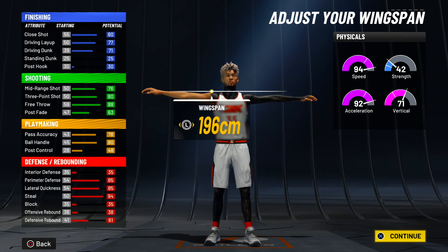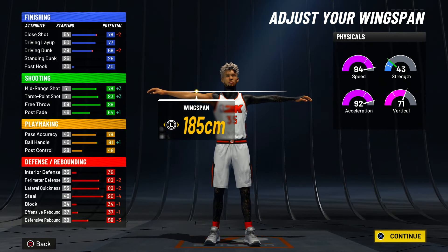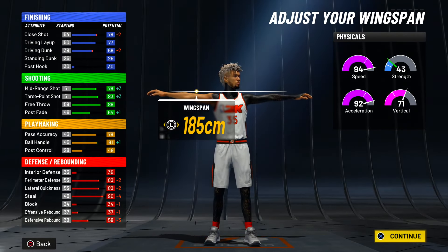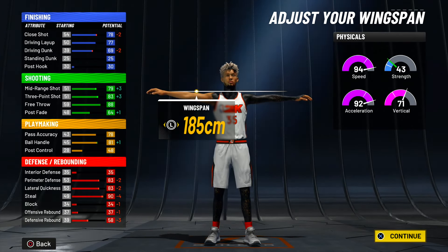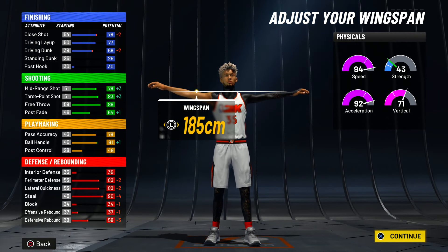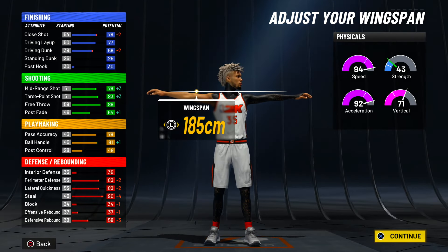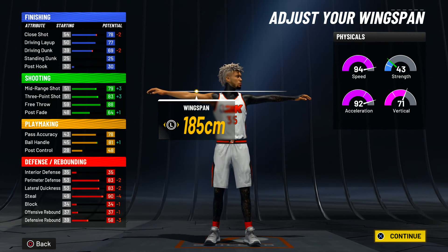For the wingspan, I know this might trick you guys out — you might think we go max wingspan because we're lockdown. But you guys want to go minimum wingspan. To get that build name two-way three-point playmaker, you will have to put the wingspan all the way down. I like the name because that's really what you are — you're a three-point shooter, you're a defensive player, and you're a playmaker. If you guys want to max out the wingspan you might not get the name, but I would really recommend going with minimum wingspan. You still contest the guards just as good — that speed will make up for everything. You'll contest everybody and you'll be fine with a minimum wingspan.